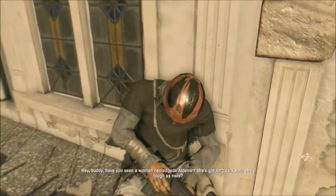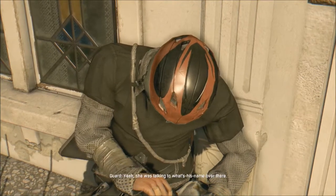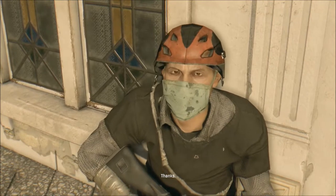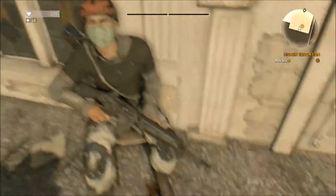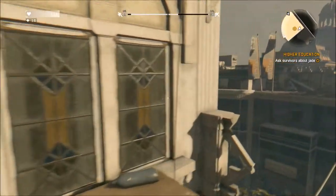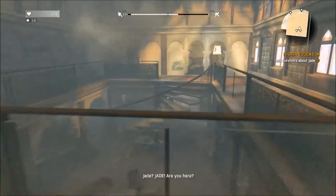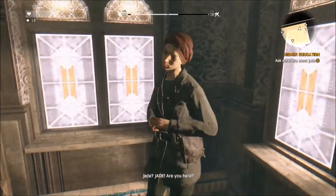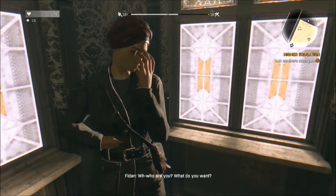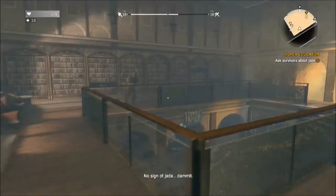Guard. Hey. Aldemir — she's tough as nails. She was talking to me. What's his name over there? Jade? Jade, are you here? Hello. Are you okay? Are you eating? What are you doing to your face? How weird is that. No sign of Jade. Damn it.